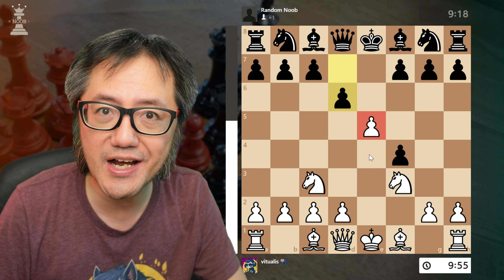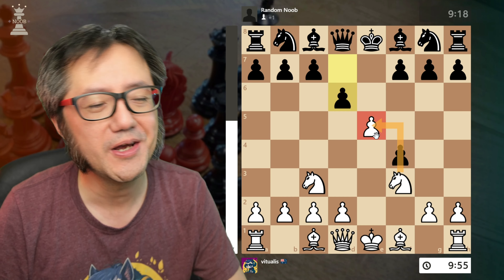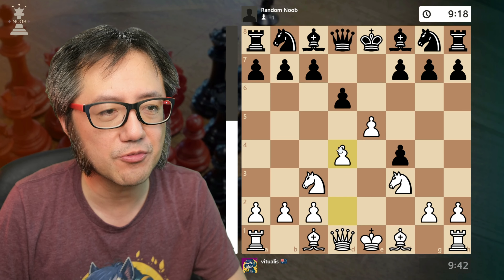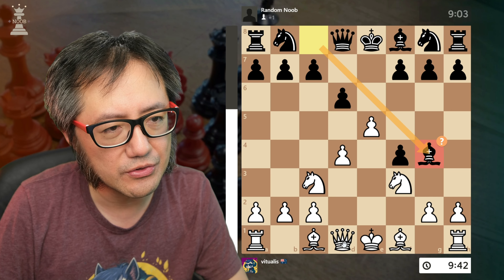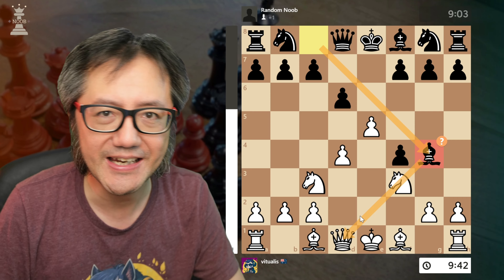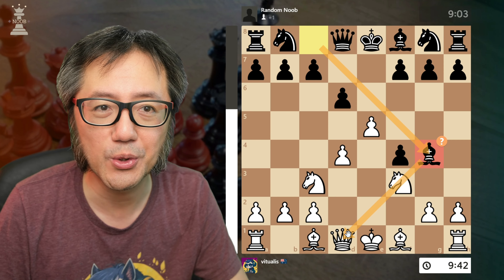They try to put a bit of pressure on that pawn — maybe dislodge my knight — which is often what black will be thinking. I bolster that pawn and they continue the same idea, pinning my knight — a relative pin, because it's sort of pinned to the queen.